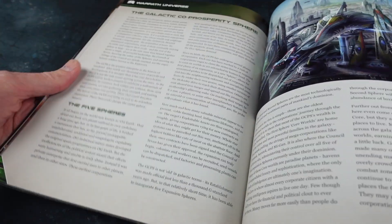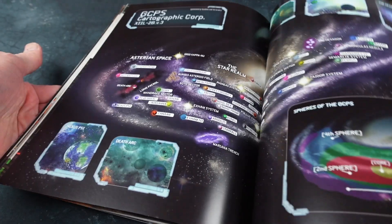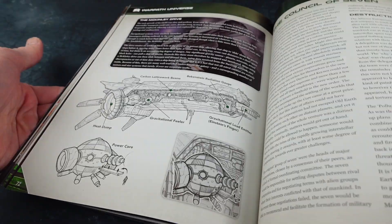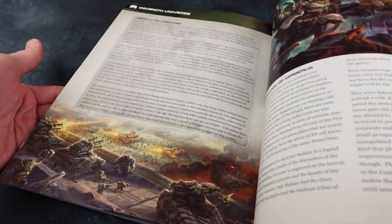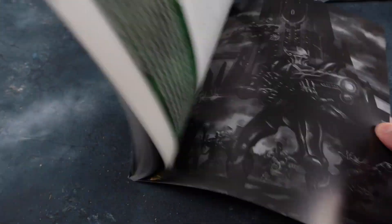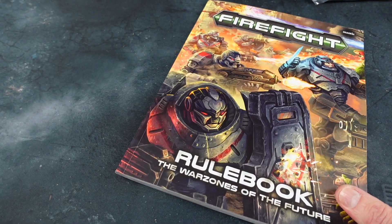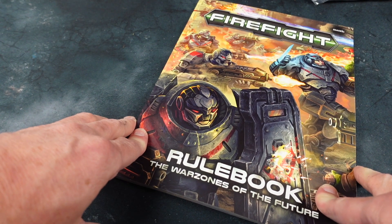At the back we've got the usual background material about the Galactic Co-prosperity Sphere, which is made up of evil corporations taking over planets, plus all the other factions — classic space elves, space dwarves, and of course the Plague. So absolutely chock-full, that rulebook, and a nice overview of the rules which look really good.